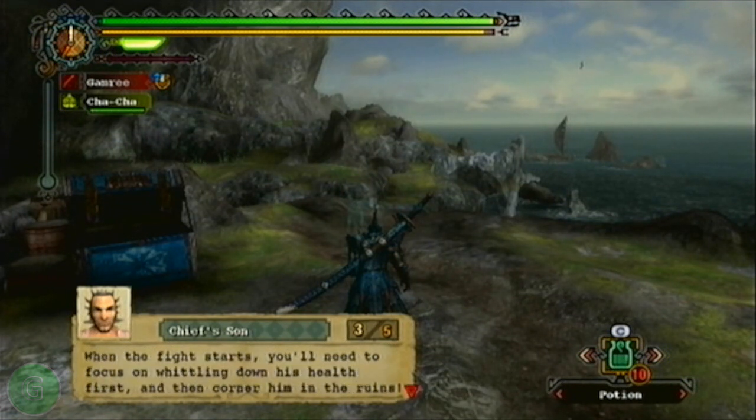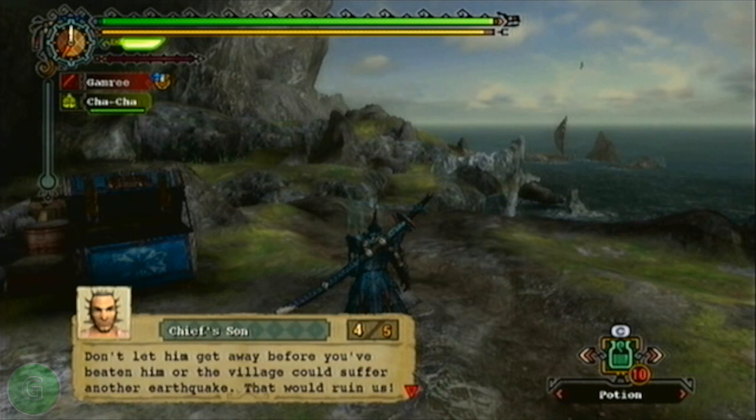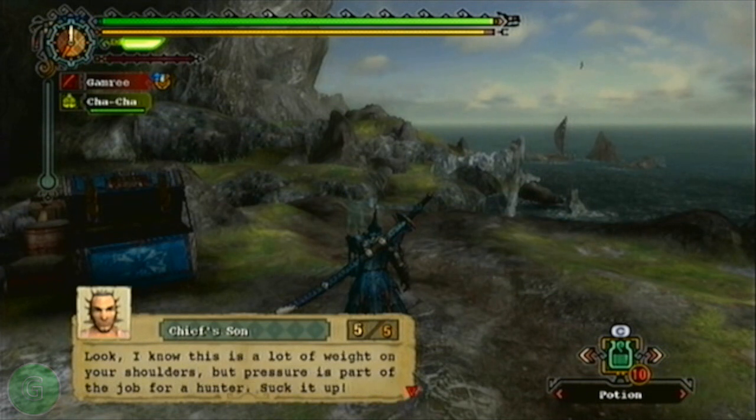When the fight starts, you'll need to focus on whittling down his health first and then corner him in the ruins. Don't let him get away before you've beaten him or the village could suffer another earthquake. That would ruin us. Look, I know this is a lot of weight on your shoulders, but pressure is part of the job for a hunter.